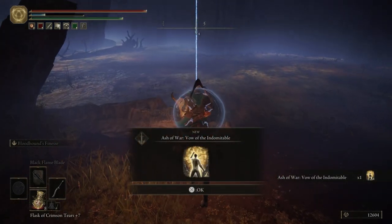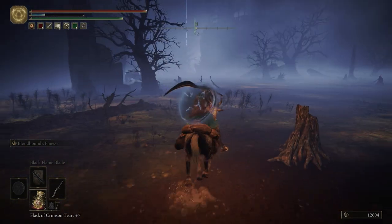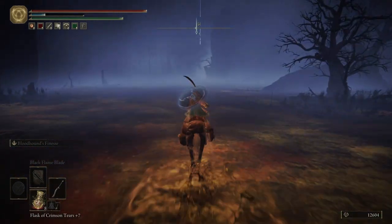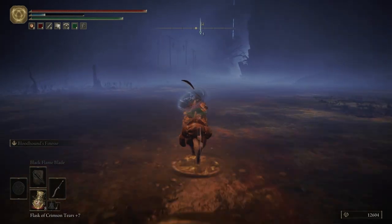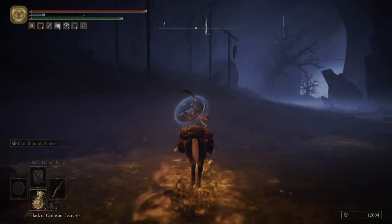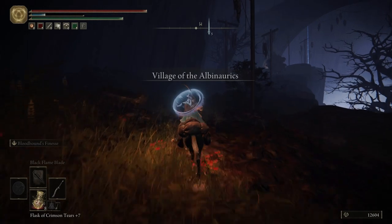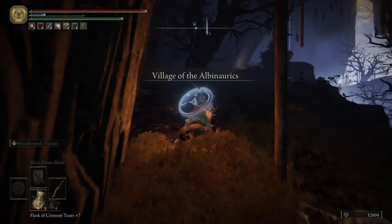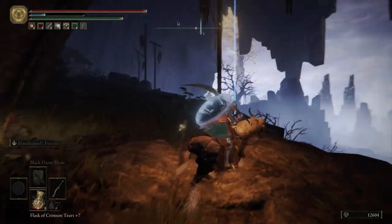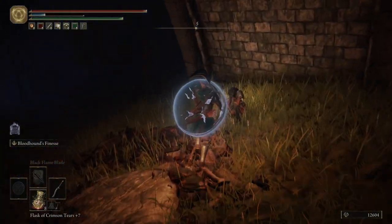That's going to give us the Ash of War: Vow of the Indomitable. Pretty good spell for those of you that are doing a faith build - even if you're not doing a faith build. We're going to come up here and we can see Nafeli Lu. Let's get rid of that marker, and then we're going to talk to Nafeli Lu.